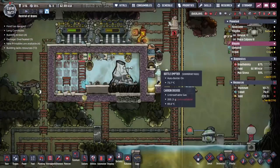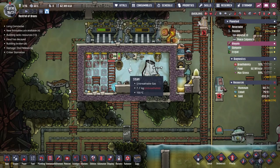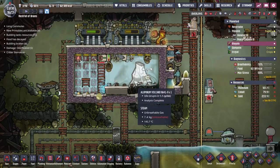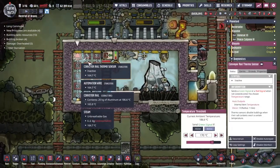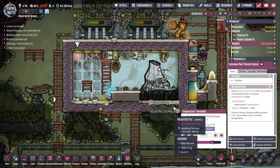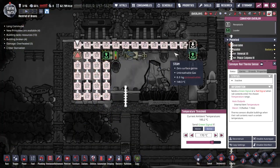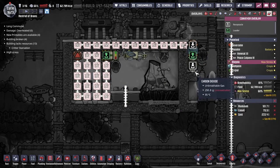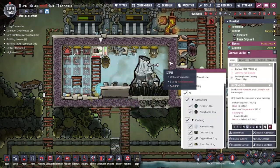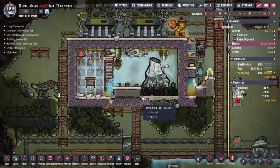Let's go back to Blagolia now — that was some interesting side mission there. The temperature seems to be dropping nicely. We've got a conveyor rail sensor and a thermo sensor here, so anything on the rail — this sensor detects its temperature. When it gets down nice and cool, we'll allow it out onto the floor and then this conveyor loader should just pick everything up. I think we're there. I think we've done it.